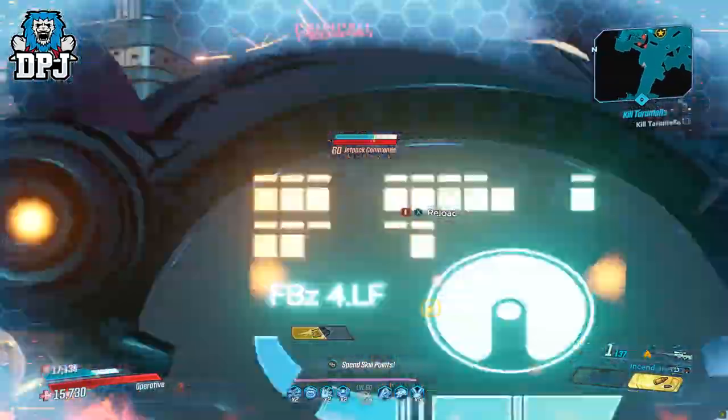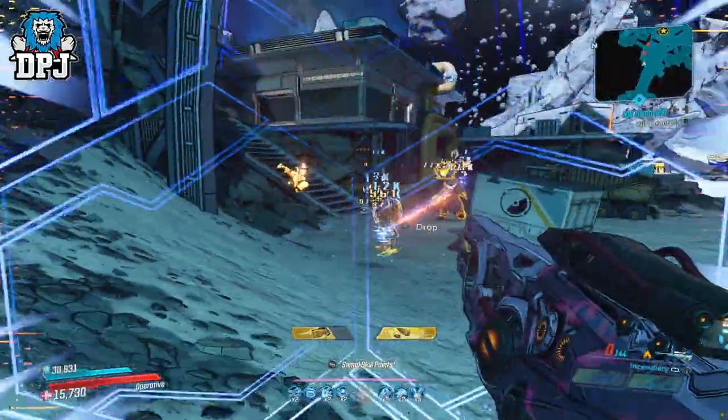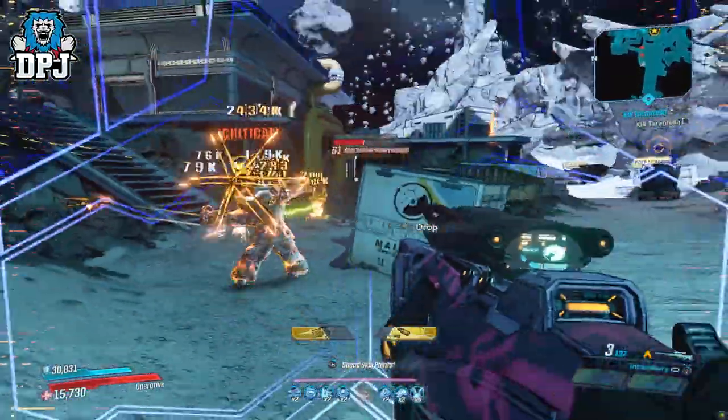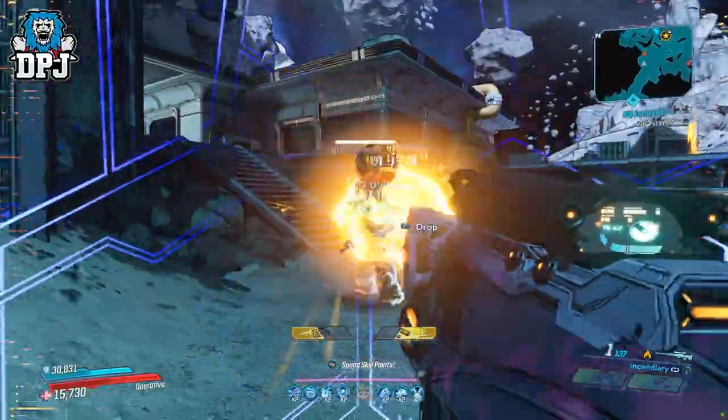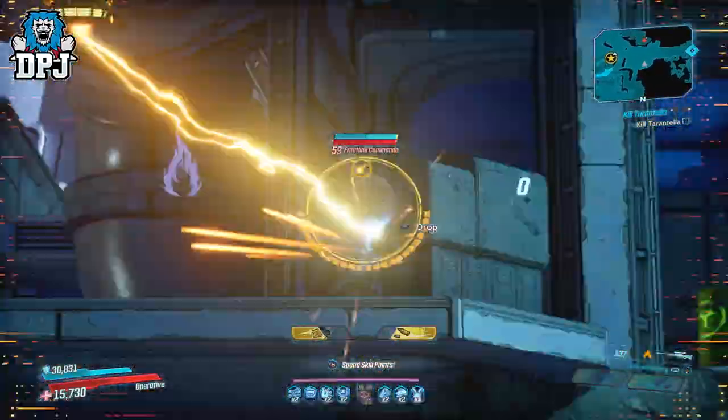The damage number on the stat card does vary with this sniper rifle, with the most powerful one I've had getting around that 13.5k mark. For a long time I've always used a Krakutoa — since it had that buff — as basically my backup sniper. If I ever needed a sniper, that's what I'd go to.